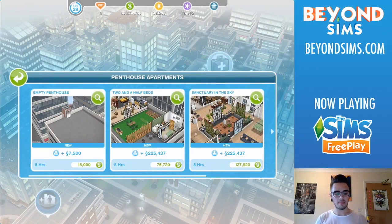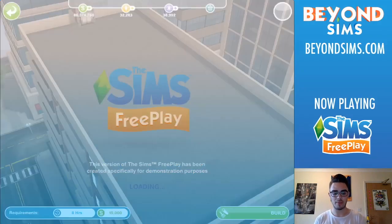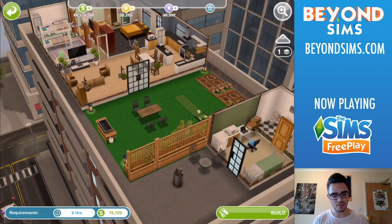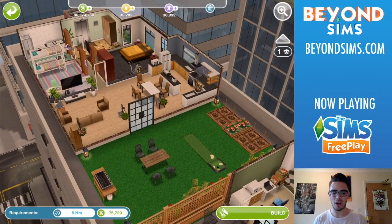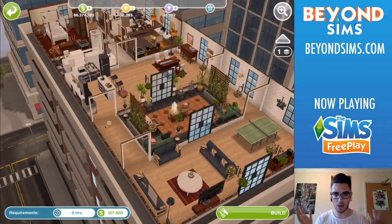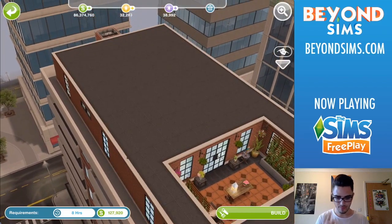Here are the options for building a penthouse: the Empty Penthouse, the Two and a Half Beds, the Sanctuary in the Sky, and the Lofty Penthouse. The empty one has your elevator and you can build on top, similar to City Living from The Sims 4. The next template looks really nice — lovely furniture with a great view. I may try to do a full penthouse build video while I have early access. I really like this one.